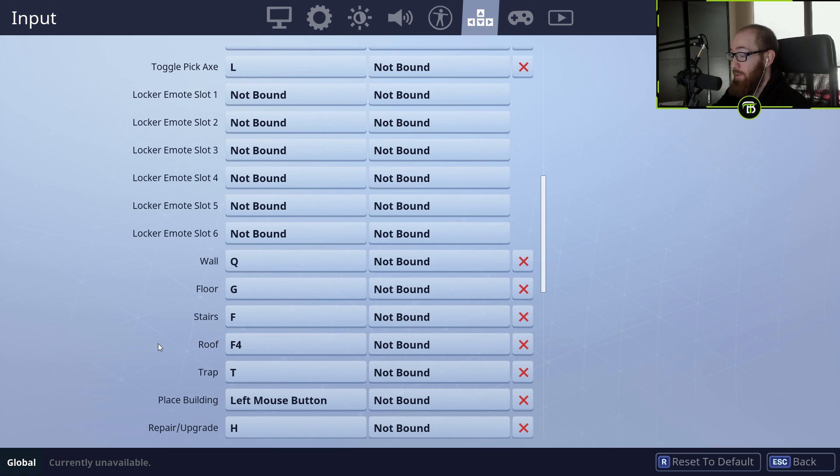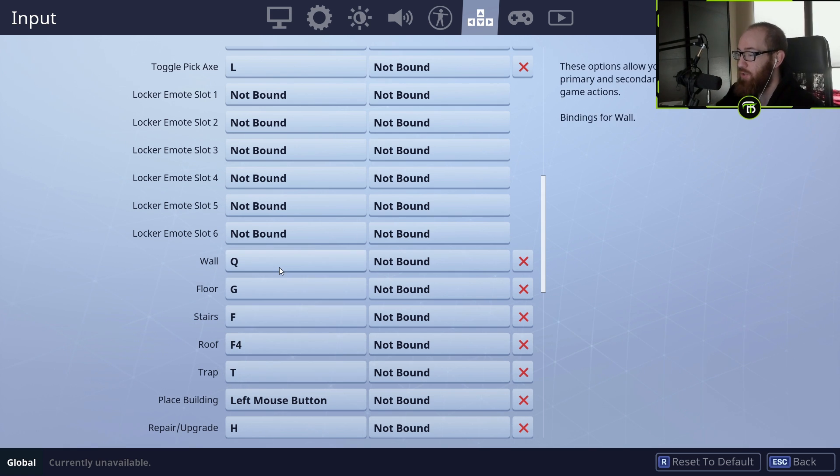Roof is F4 — I don't think I've ever built a roof, ever. So you don't really need it. And then trap I have on T, but you can experiment with this also. You don't have to use Q, G, and F. Use whatever is comfortable for you, but make sure you can just get to those keys quickly, and that's going to help you out.